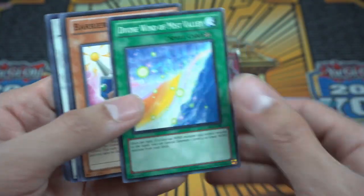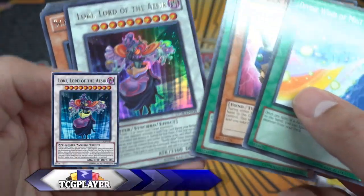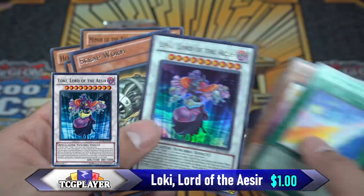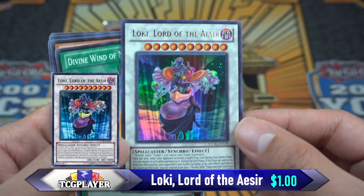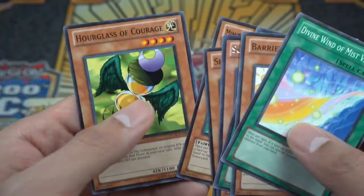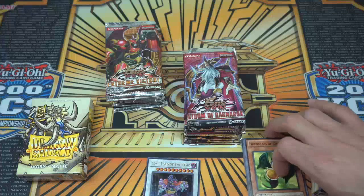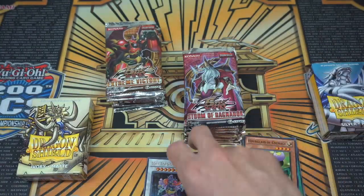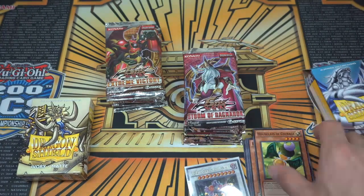First pack: we get Vine Wind of Mist Valley, a Resonator, Vayu, Loki, and Scrap Form. We got Loki, guys — that's a nice couple of bucks right there. Gorgeous card, I remember seeing it in the anime and thinking that card is busted. We also got a couple other cool cards. We'll sleeve up Loki in the Dragon Shield silver — I didn't have gold so we're using silver. The other set uses ivory matte. Pretty awesome.